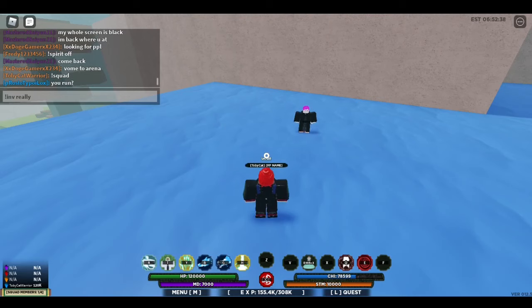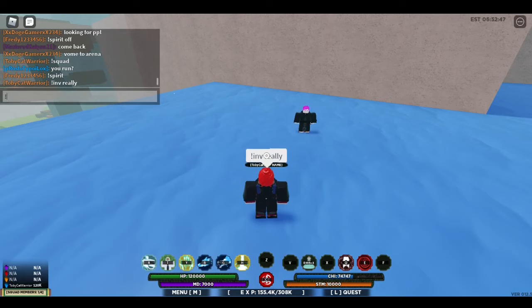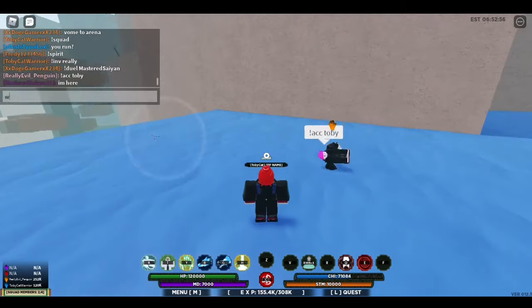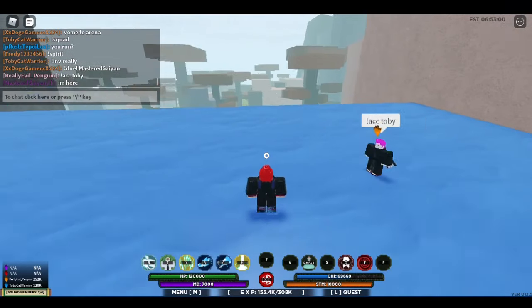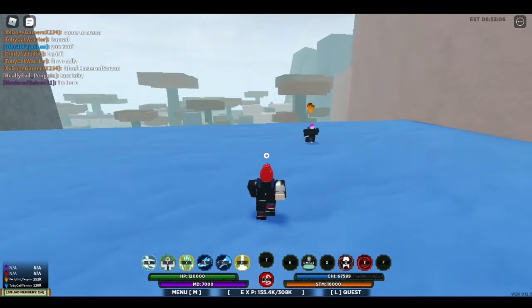It has to be the beginning of their name. So I'm doing invite 'really' — I'm inviting Really Evil Penguin — and I click enter. An invite was sent to him as a notification. And then he goes ACC and then 'Toby', since no one else has Toby. You can see in the chat Really Evil Penguin does ACC Toby, and from that you can see his name pop up in the squad members. I still have room for two more players.